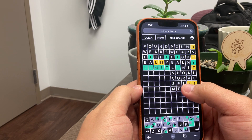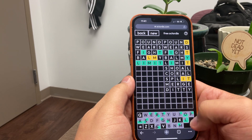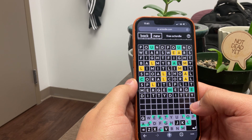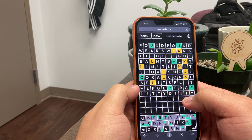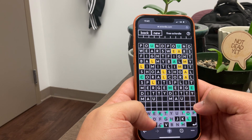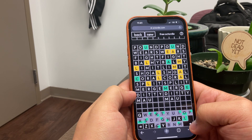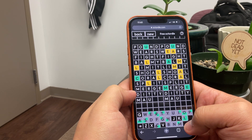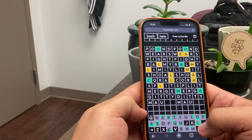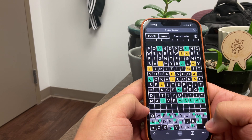We have a D, an I, a T, and a Y — so I think 'diddy' would look good there, and it fits with all the clues we have. Then here we have M-A-U, something E. Always look at your black letters first. M-A-U-K-E — I don't think that's a word. 'Mauve' is a color, and that allows us to get the V in there.